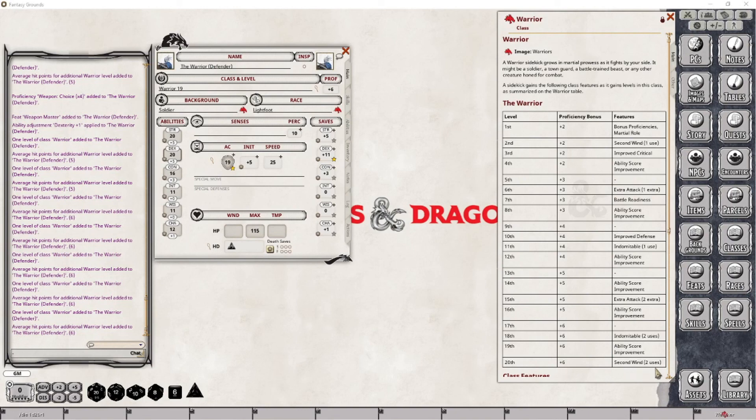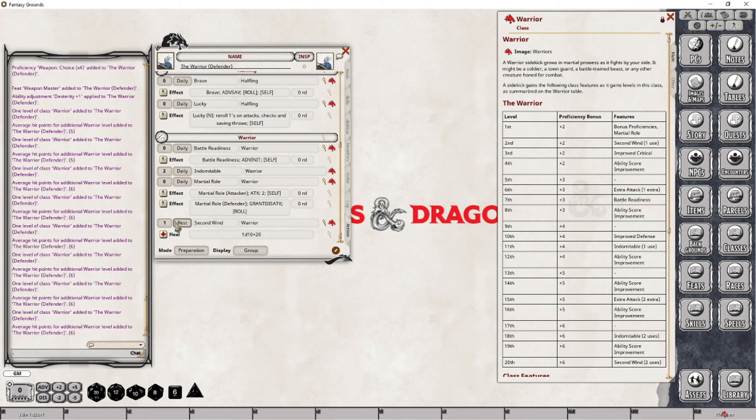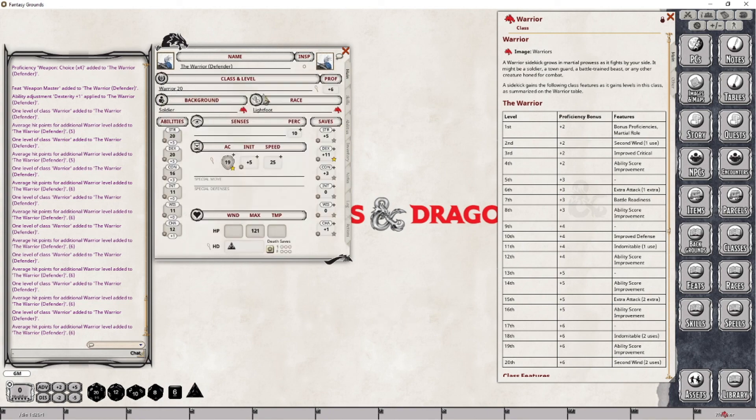At level 20 we are gaining our second use of Second Wind. Let's drop that into place and scroll down until we see Second Wind and increase this to two uses. You will see here that we now have a +20 bonus to the healing hit points that we're going to regain, and that's based on our total character level — so the bonus adjustment has been automatically working for us. But that's everything we have to do when it comes to our level 20 character, and that in fact finishes off leveling this character all the way through to level 20.